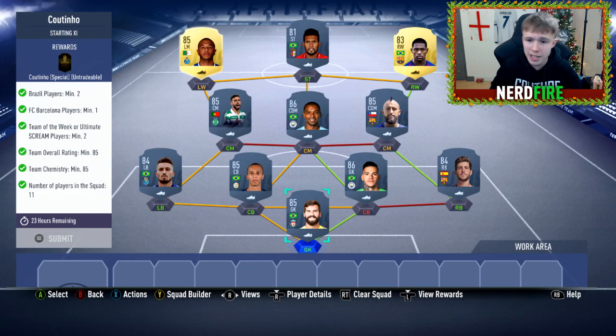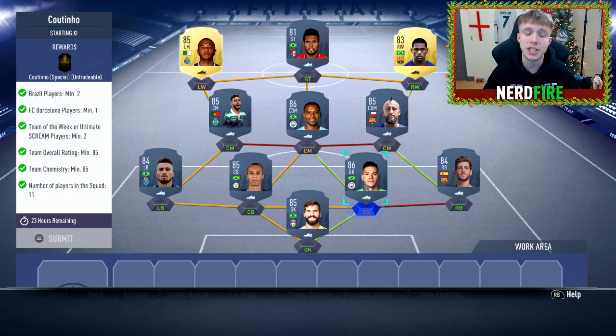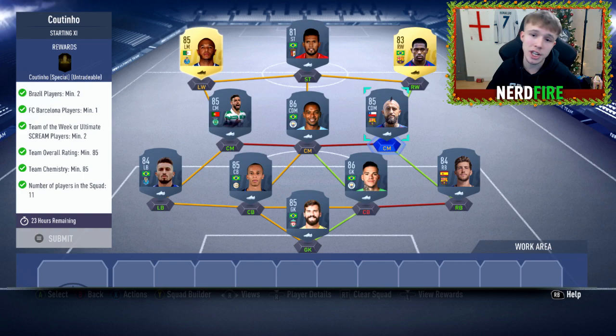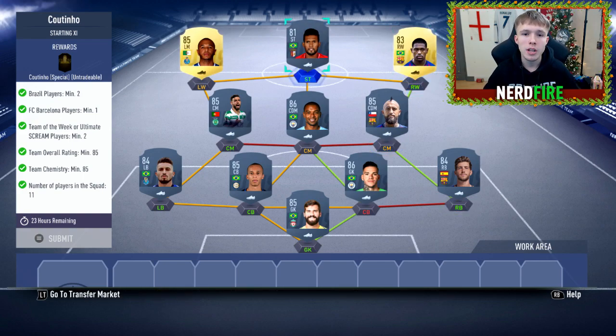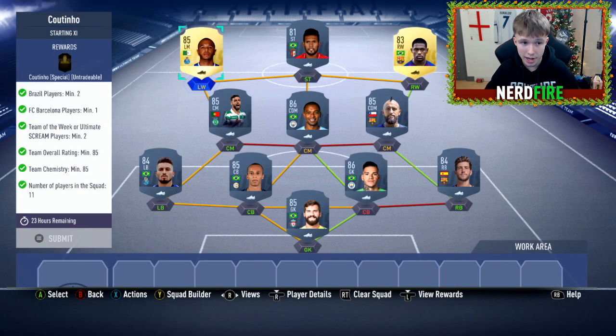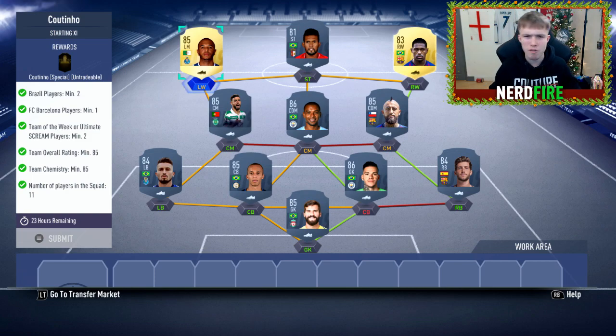Moving on to the best one of the day in my opinion — Philippe Coutinho. In goal Alisson, right back Sergi Roberto, right center back Ederson, left center back Miranda, left back Telles, left center mid in-form Bruno Fernandez, central mid Fernandinho, right center mid Arturo Vidal, right wing Malcolm, striker Diego Costa, left wing Brahimi. The Coutinho SBC comes in at around 140 to 150,000 coins.